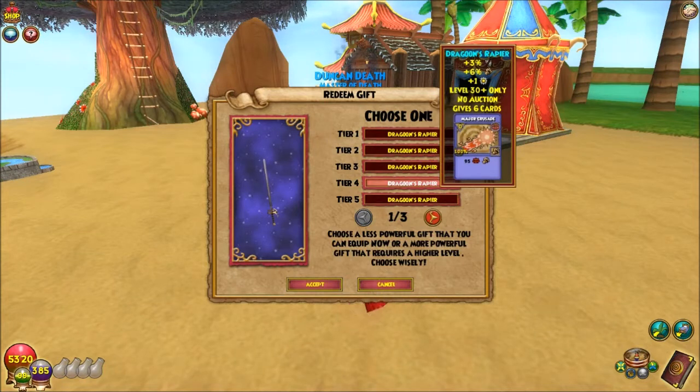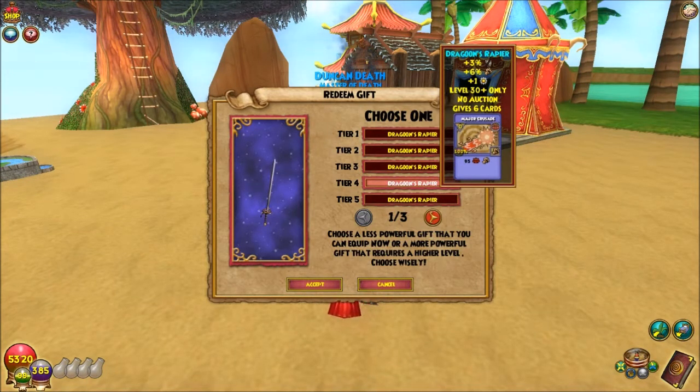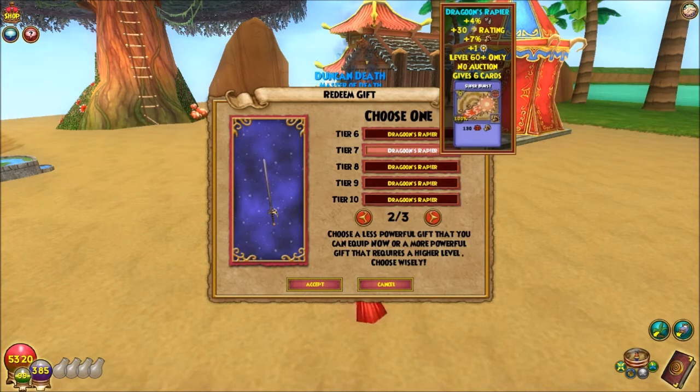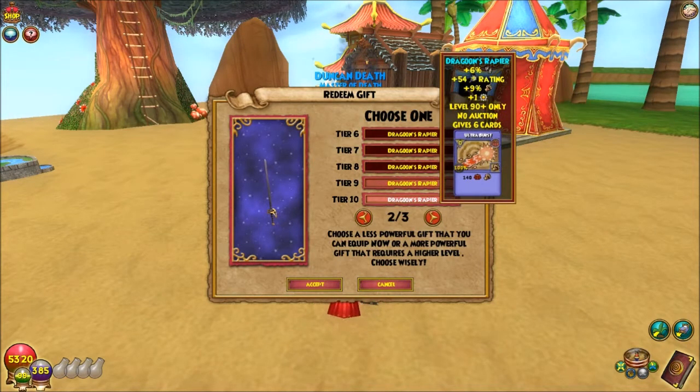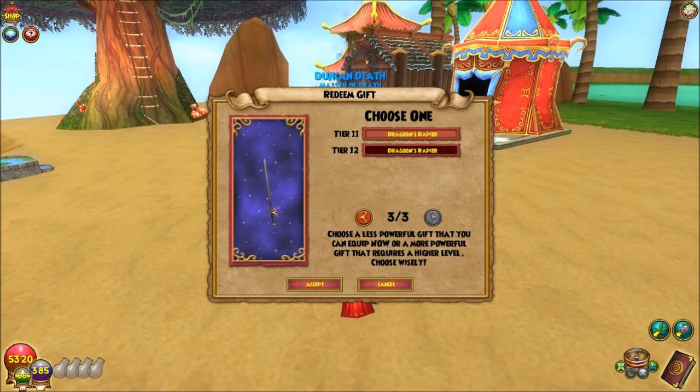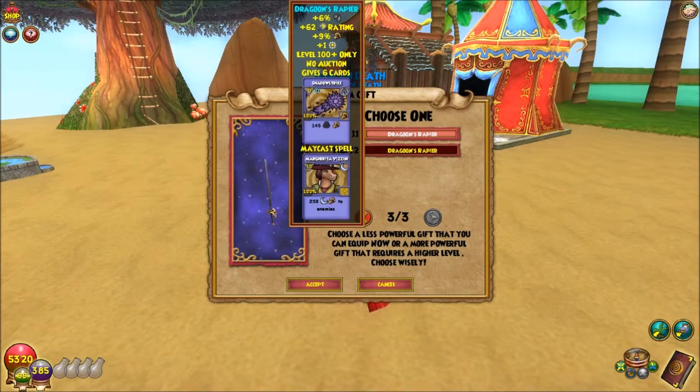If the level 30 had crit block that'd make my life so much better, because I hate those critical people. I keep getting Grandmasters in 30. At level 101, the wand gives this card — 250 damage to all enemies. Lower damage but it hits all, so it's not bad. It's not amazing though, there's better wands out there.